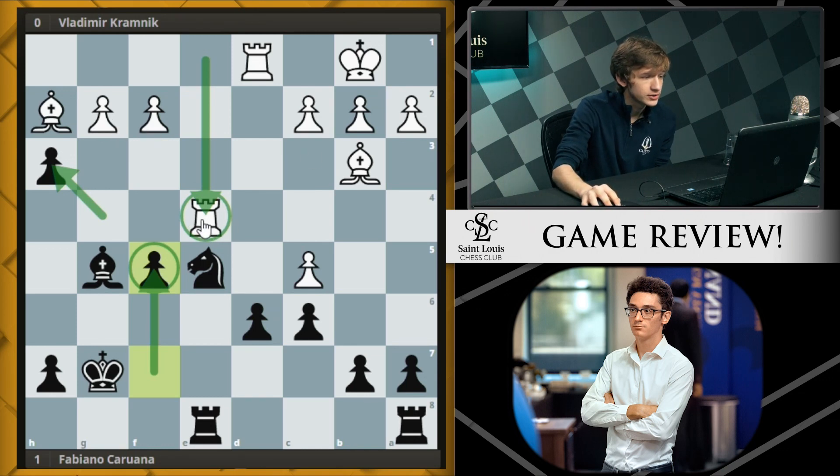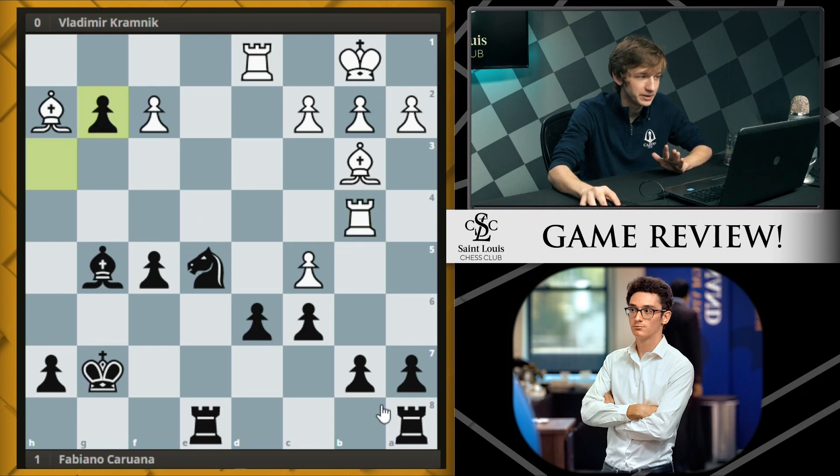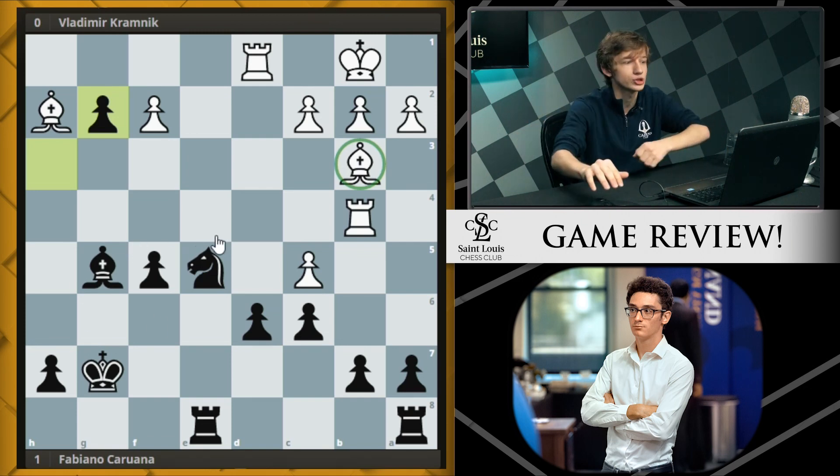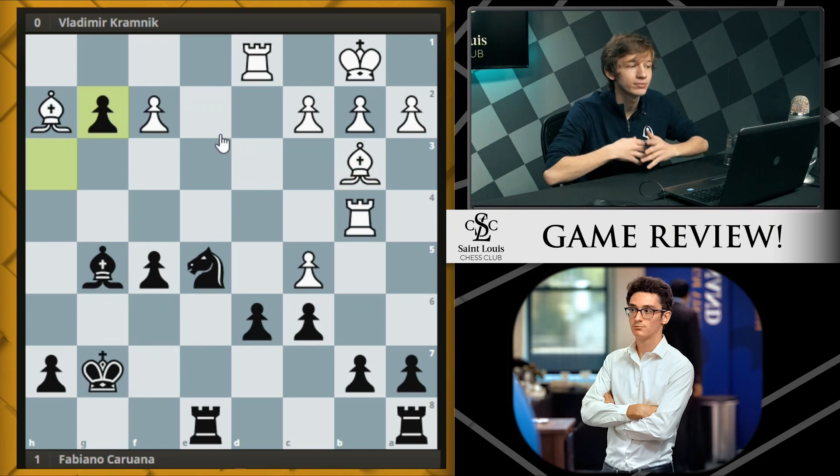The white rook has to move and comes all the way over to b4. Fabi takes this chance to take on g2, and now black is starting to have a very dangerous pawn. I also wanted to mention - Fabi gave up the light-squared bishop, and usually in high-level games the danger is that your opponent's bishop becomes more powerful because you have no bishop to oppose it. In this case though, white's bishop is stuck on one diagonal and can't find its way back into the game.